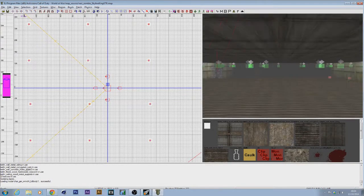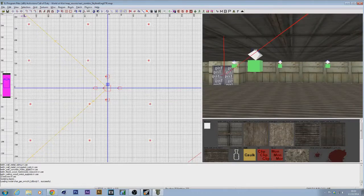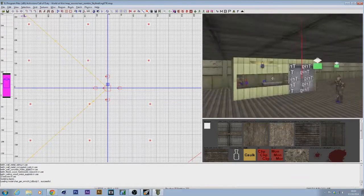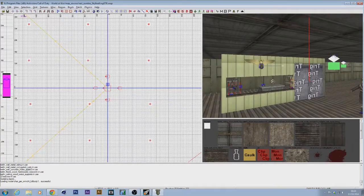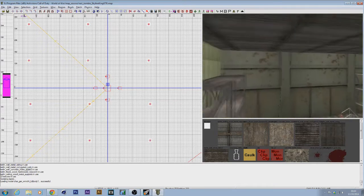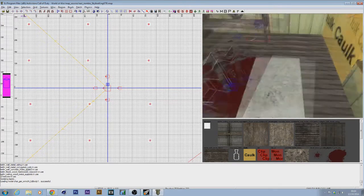Hey guys, it's Sky from Sky Nations with a quick video. Before you ask what you're seeing here, this is just the start of a custom zombie map that I'm making. I've done the spawn start points - this is like just one giant room that I'm going to build up, but I've got a little problem and I was hoping you all could maybe help me. In here I've done a lot of detail because this is meant to be like an armory.